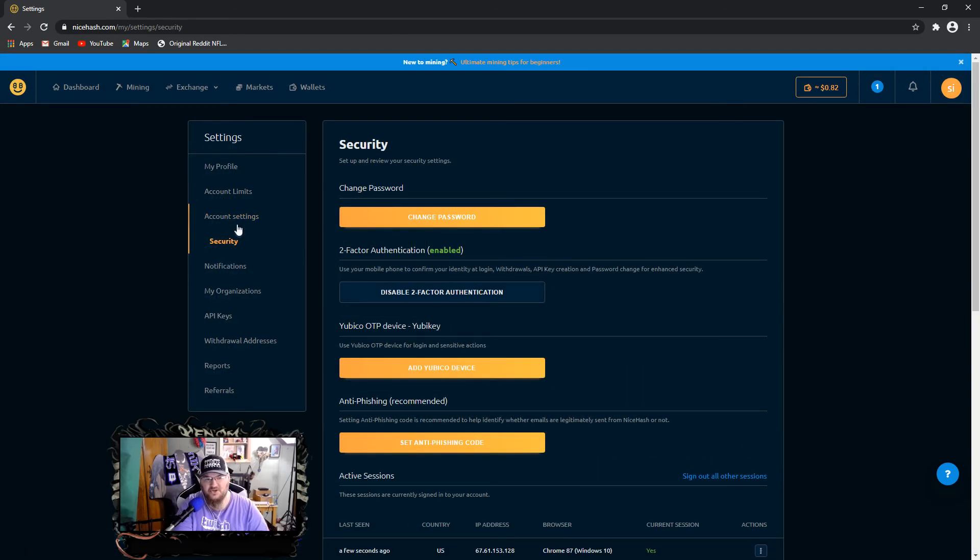Two-factor authentication is very important because you're going to be able to send money out of your mining wallet to whatever wallet you want. I personally recommend Coinbase because the transfer fees from your NiceHash mining wallet to your Coinbase wallet are absolutely free. From there, you can attach your bank. I would not attach my bank directly to NiceHash — I prefer going through a trusted site like Coinbase.